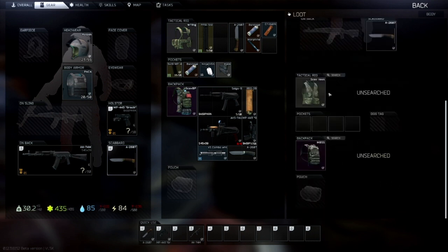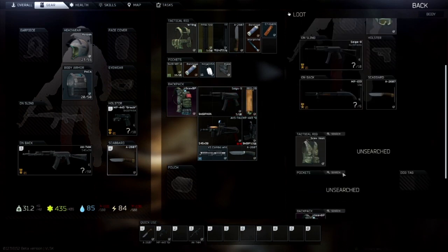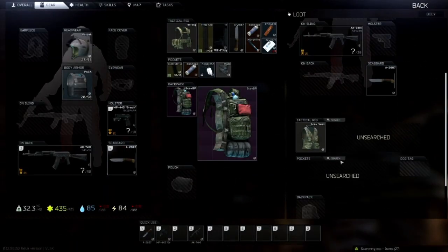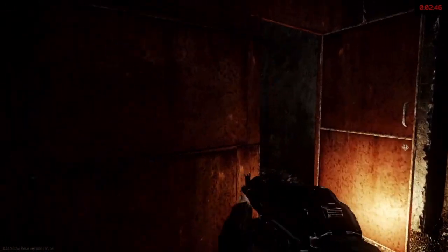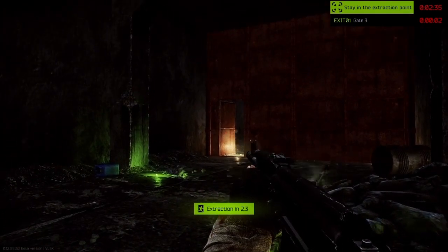Right now I have an AKS-74, an AK-74, a Saiga, two TT pistols, and my AK-74M. I'm also going to grab one more AK. I also found a Lab keycard which sells for 150k rubles, so we've already made a huge profit. With two day keys as well, I now have seven weapons on me going out — including pistols I can either sell to traders, sell on the flea market, or use as a PMC to level up quests.